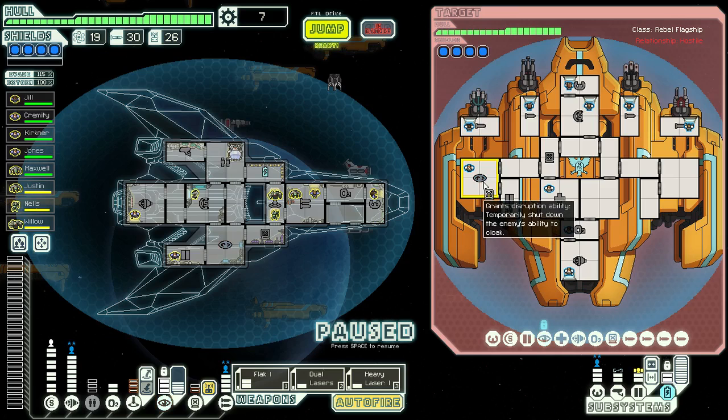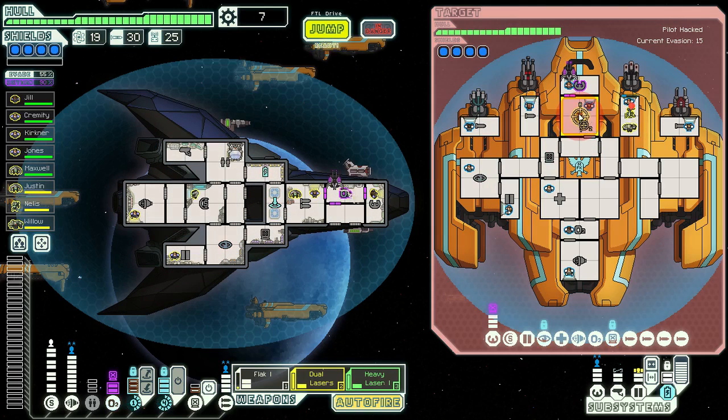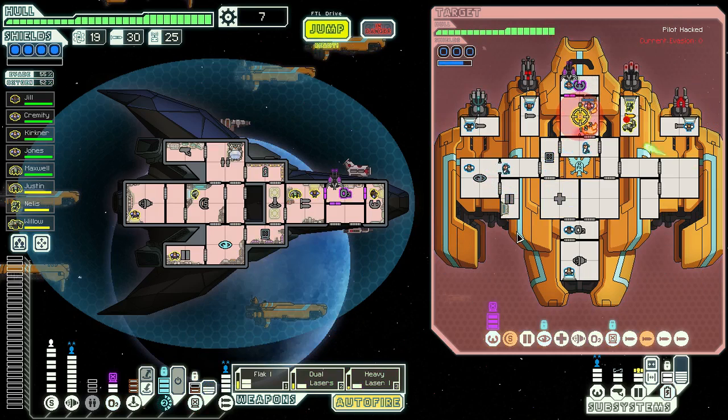Hack his cloak. We can hack his oxygen — no. Think we'll hack his pilot. I'll teleport into there for sure. Flak his shields. And we'll hit that. And we'll hit that. Yeah, not good enough. There, got him. There's cloak coming back a lot quicker than mine.